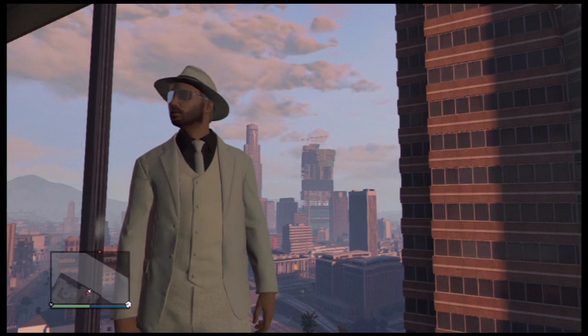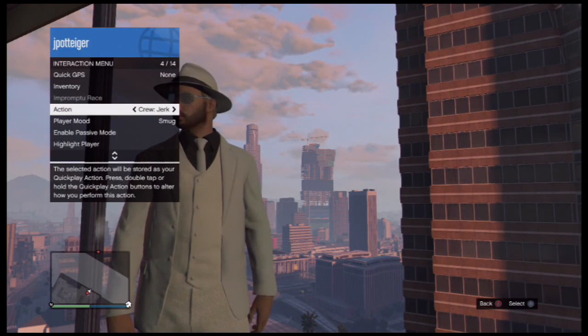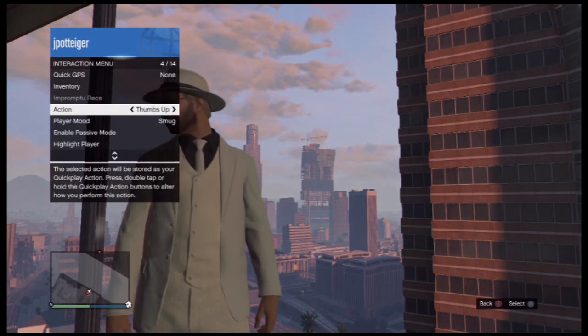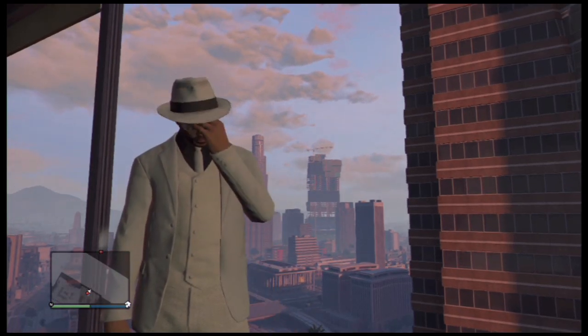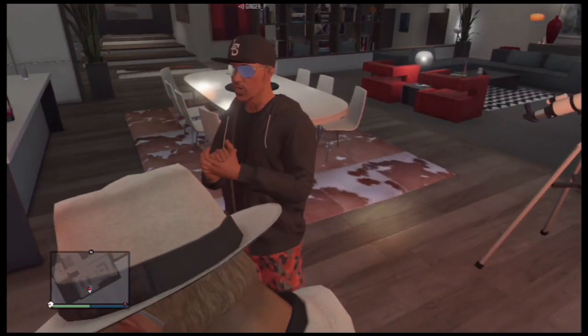That is kind of cool looking with the whole cityscape in the background. Alright, we're gonna make our way out into Ginger's garage in just a second and check out some of the High Life vehicles he's purchased. I think he just has the Zentoro — he had like three million dollars or something and now he only has three thousand.